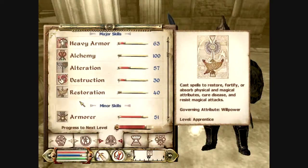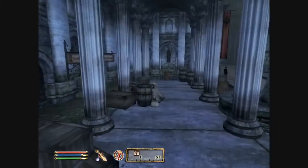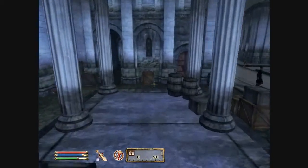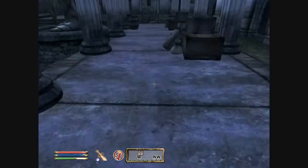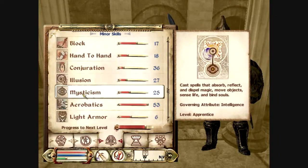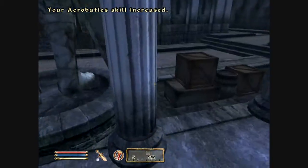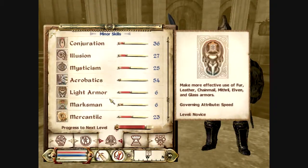Casting on a container works. I just need to raise alteration up two more levels. But before I do that, I'm going to train the minor skills first. It looks like I'm about to gain an acrobatics level according to the graph - I'm just going to jump back and forth here until I get it, which I just did.